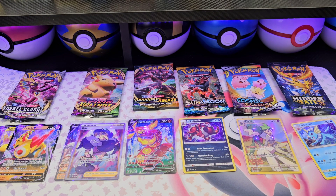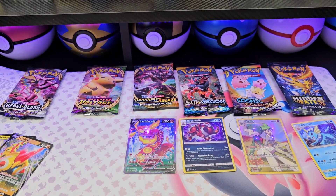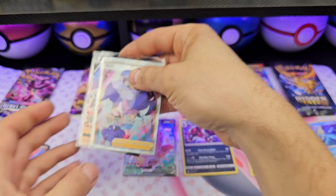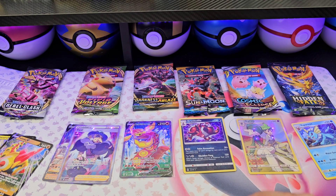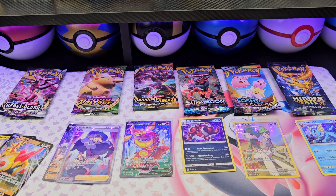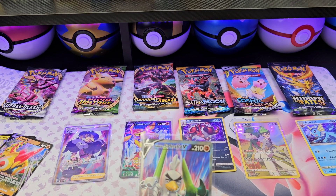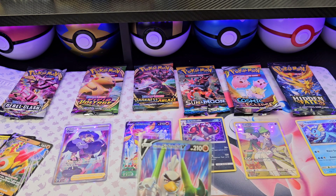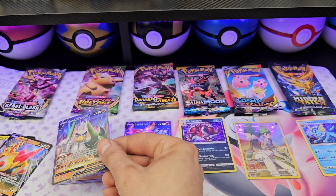Let's quickly run through the pulls - surprisingly, the sets I didn't think were going to have the pulls had the pulls. From Rebel Clash: three V's - Pincurchin, and Rillaboom. From Vivid Voltage: full art Galarian Sirfetch'd and full art Opal. From Darkness Ablaze: full art Centiscorch. From Sun and Moon base: holo Feraligatr. From Cosmic Eclipse: a character card. From Hidden Fates: one holo. My favorite pull from today - I just finished watching Pokemon Ultimate Journeys on Netflix, so I have a lot of respect for Sirfetch'd now. Going with that as my favorite pull!